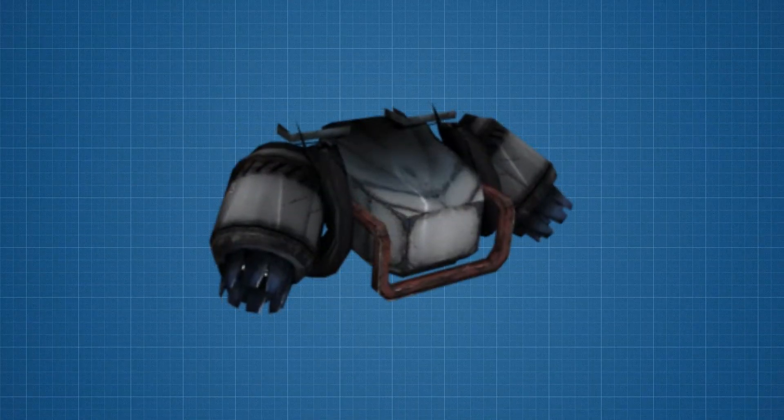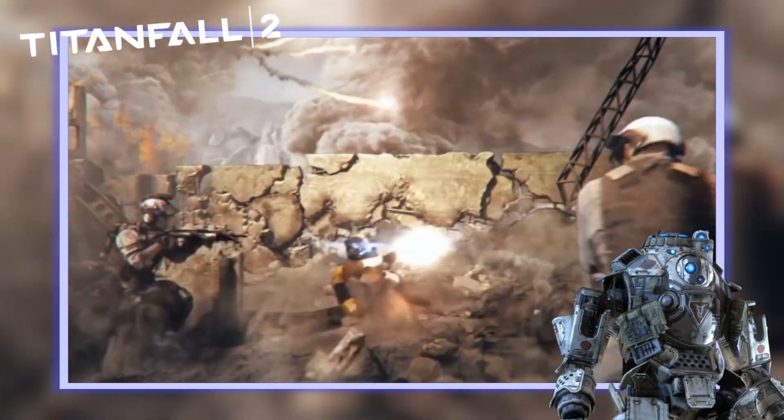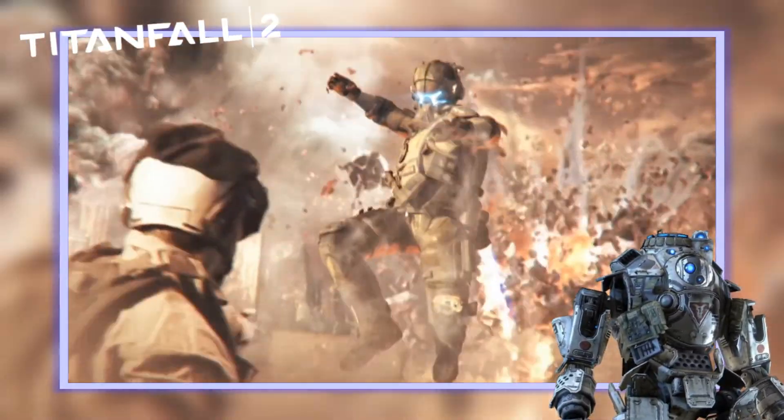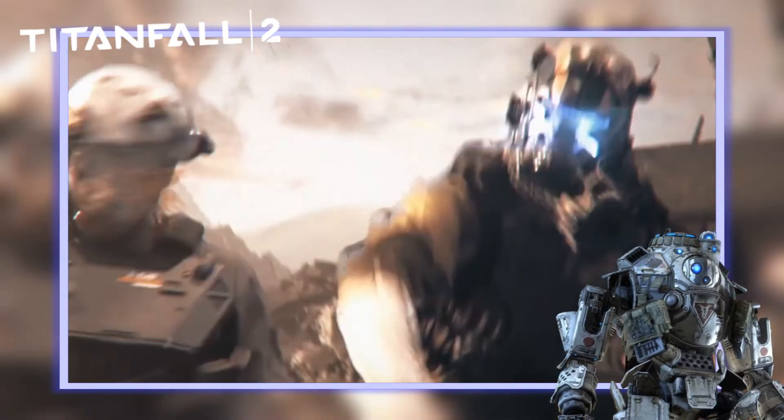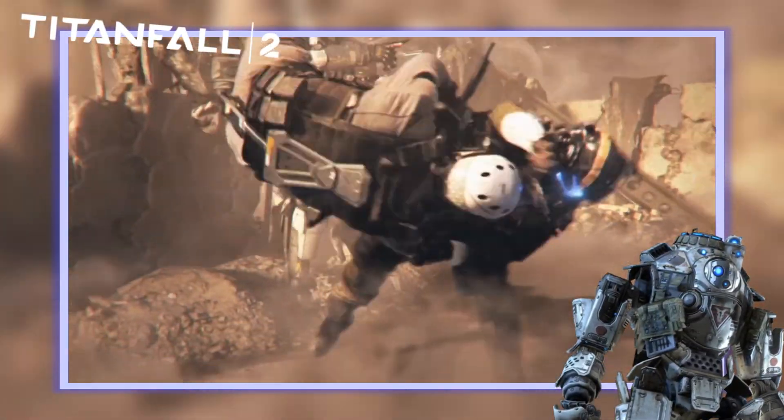Jump kits are small jetpacks worn around the waist of Titan pilots, with a set of two small thrusters on either side of the hips. Throughout the game, pilots rely on this advanced mobility to navigate around the battlefield, using jump kits to wall run, jump kick, slide, and that classic gaming double jump.